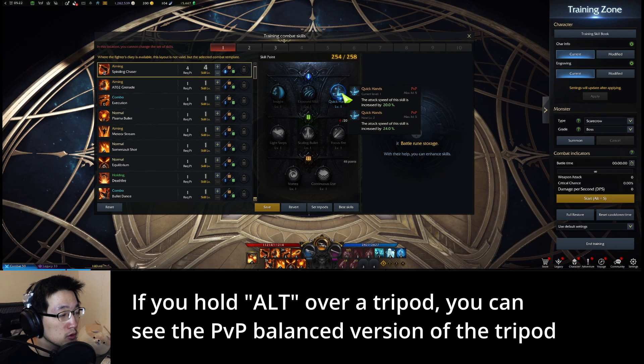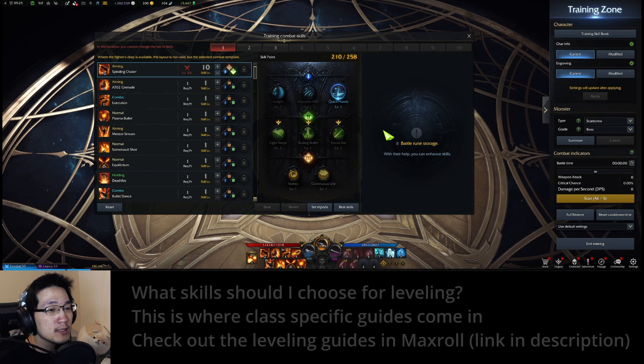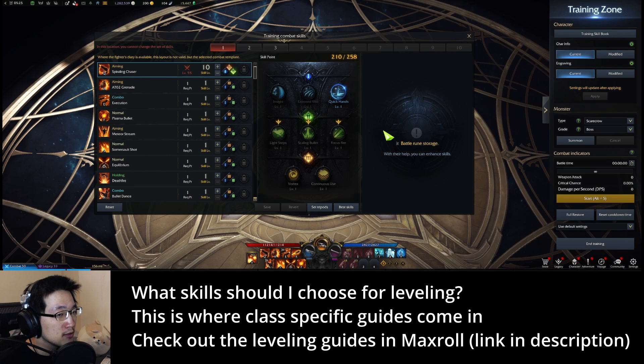If you hold alt you can see the PvP version of the skill. What skill should I choose for leveling? Not all skills are created equal. For example the utility of getting my class energy is very useful, but there's also damage skills. I've put a link for Maxroll in the description where you can look up class specific leveling guides, and those guides will help you pick the skills that you need for a specific class.